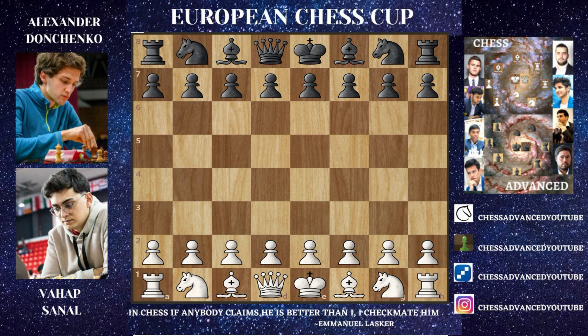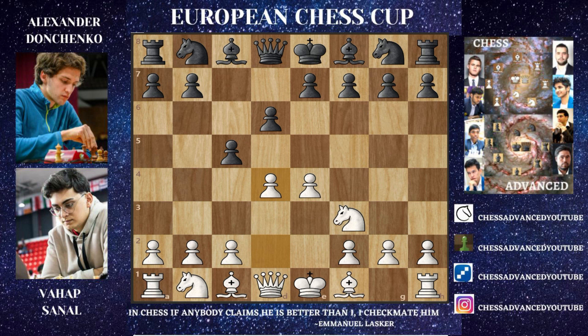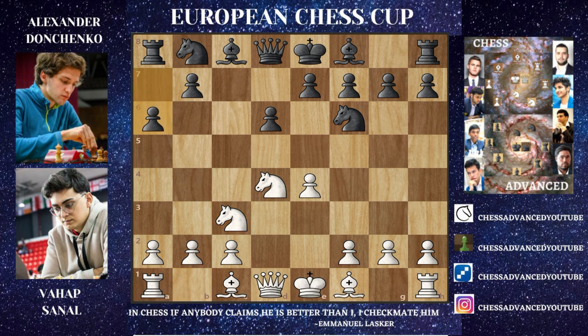Vahap Sanal is with the white pieces and starts with E4. We have C5 from Donchenko, then Knight to F3, and just D6, going for the Sicilian Defense. We have D4 going for the main line, and we see a trade — he captures, Knight captures, and Knight to F6. We get Knight to C3 and D6, going for the Najdorf variation, and then A4.